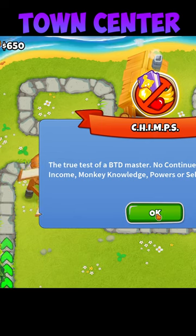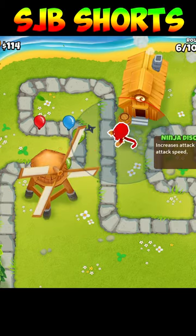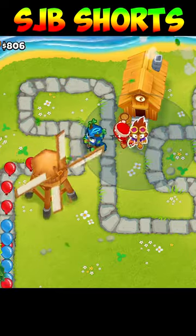This is CHIMPS on Town Center in one minute. First, buy a Ninja and then get Ninja Discipline as you get the money. Then buy Obyn, and then an Alchemist.